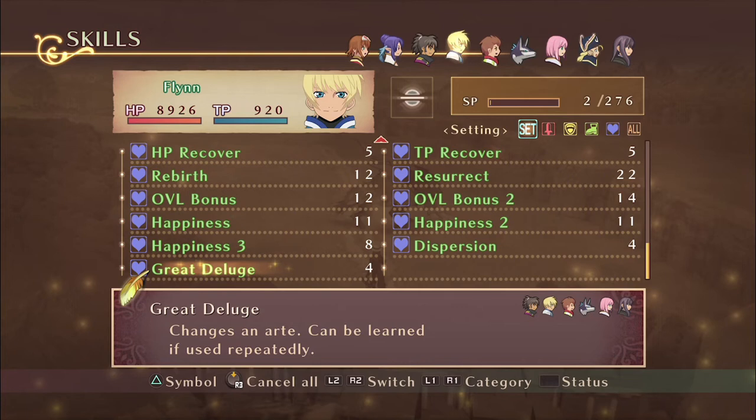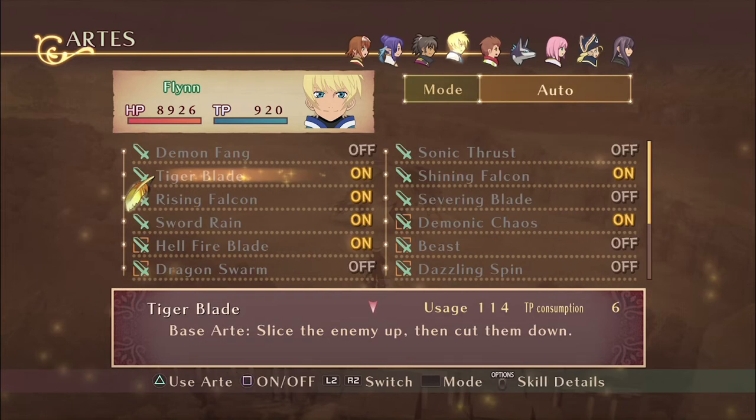As an alternative setup, if you want to farm altered arts make sure to turn on the art-changing skills as well as turn on the arts that change into altered arts. I highly recommend checking the double score alliance guide on GameFAQs as it clearly states all the altered arts for every character.